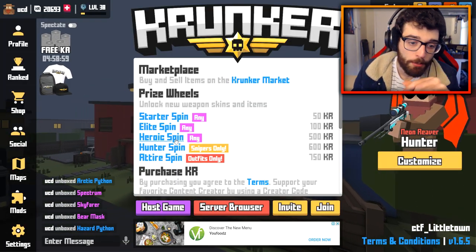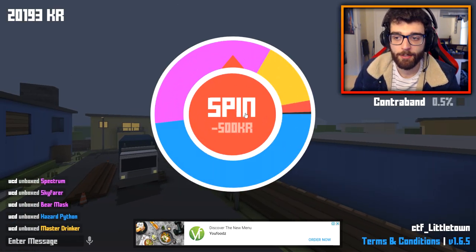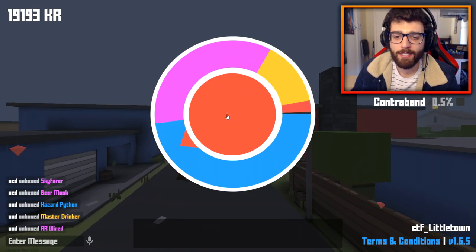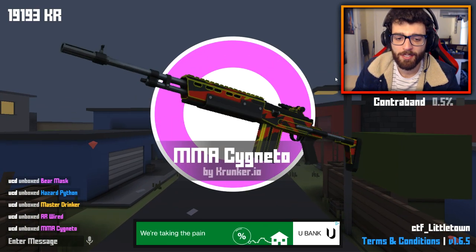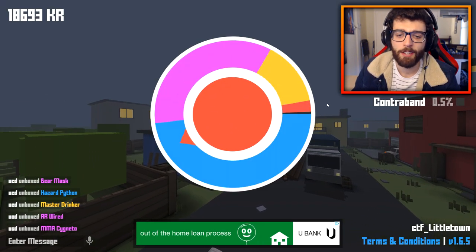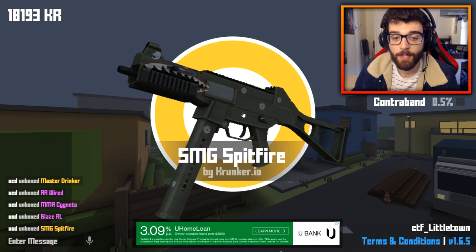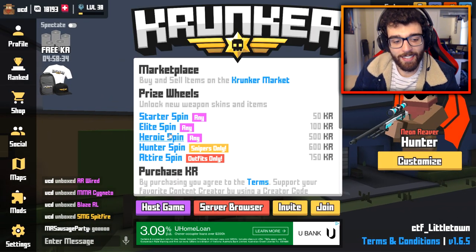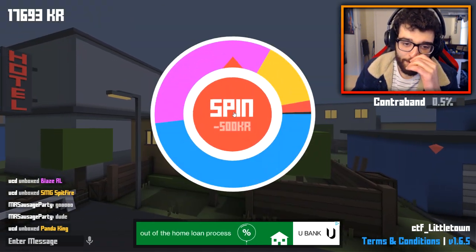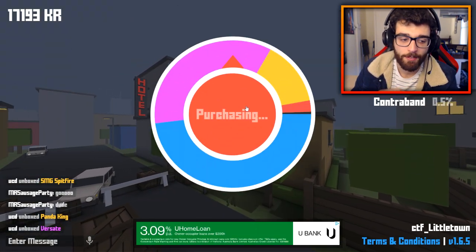20,000 left, boys — we're close to 20,000 left. Come on! We've got a ton of legendaries, a few relics, and quite a few Rapid SMGs which is a pretty god-awful skin in my opinion. Come on, game, I know you're thinking about it. Blazaro — I'm actually pretty disappointed right now. SMG Spitfire — that's a pretty cool basic skin. Panda King again, so close to the relics, so very close. Another one of that god-awful skin.